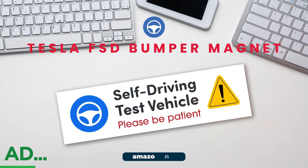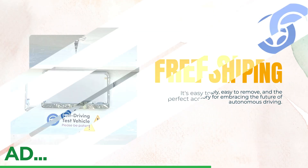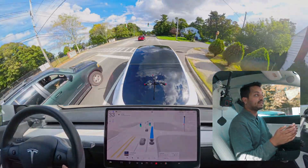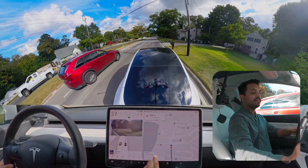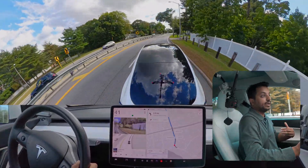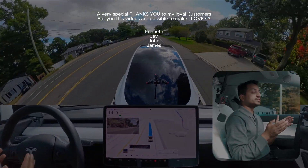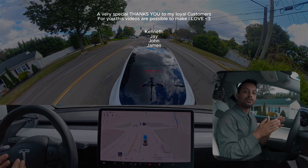This video is sponsored by the FSD Beta Bumper Magnet. Are you a Tesla FSD beta tester? This sleek, durable magnet clearly signals that your Tesla is in self-driving mode — easy to apply, easy to remove, and the perfect accessory for embracing autonomous driving. Grab yours on Amazon today. Purchasing supports me directly in creating this content. Follow the link in the description, hit subscribe, and thank you so much — have a wonderful day!